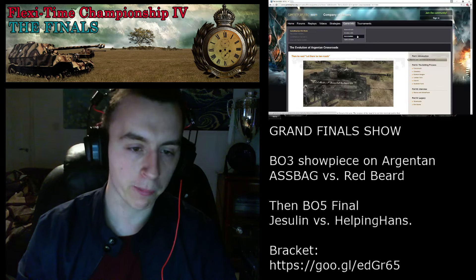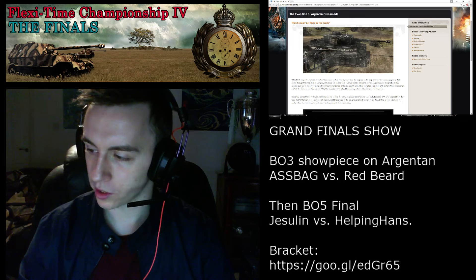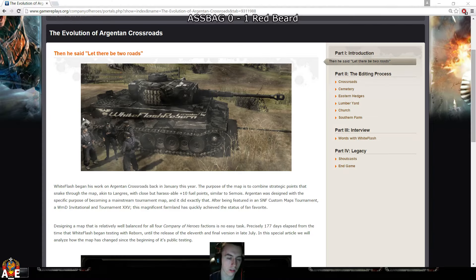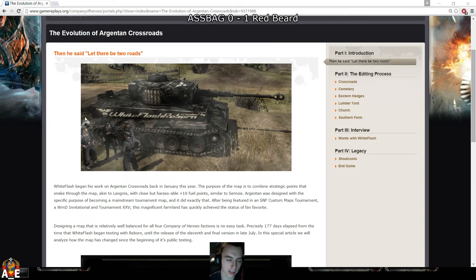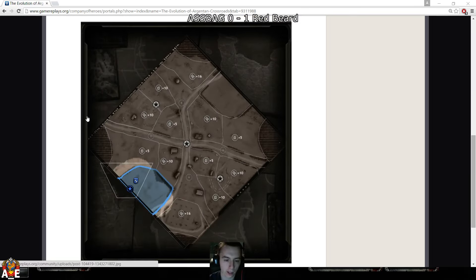Let me do a little bit of feedback, talk about how we started with Argentan Crossroads. I googled this earlier. So it was a map — this is GameReplays.org for the uninitiated, this is the Code 2.org equivalent for Company of Heroes 1. So Argentan Crossroads does have a really long history, and this is about its evolution, how it started, so that's its old TAC map, how it looked then.